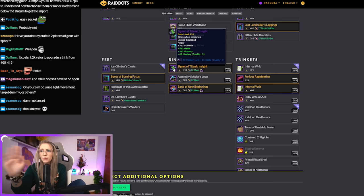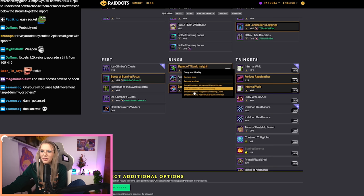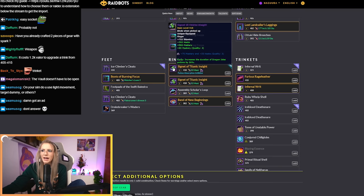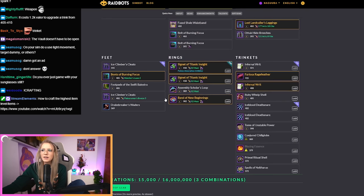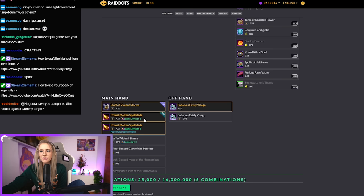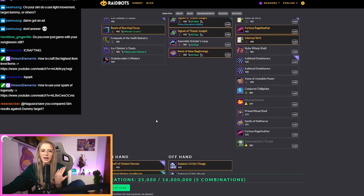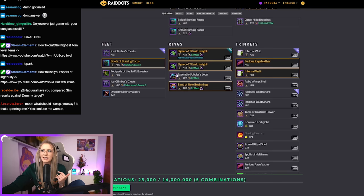If I want to sim this two-hand staff from the vault, I have to keep in mind I'd be losing my embellishment. So you want to sim your other crafted gear as if it had the embellishment on it, because you can change that. I have a crafted ring without an embellishment, but I can recraft it with one. I press the plus sign and select the embellishment. Now I have the ring with and without the embellishment, and my simulation will consider both. Whenever it sims a combination with the vault weapon, it will equip the ring with the embellishment — SimulationCraft figures out the best combo.